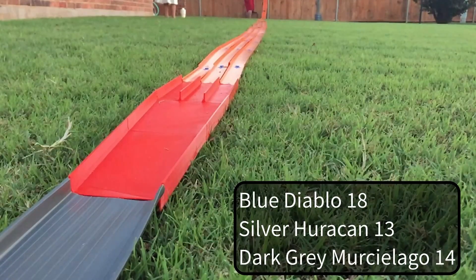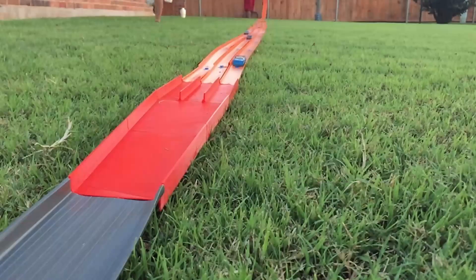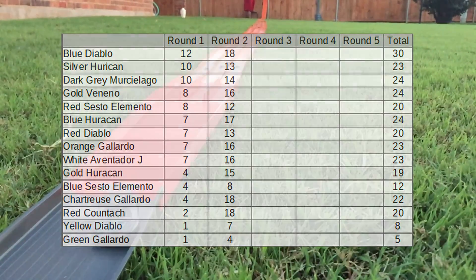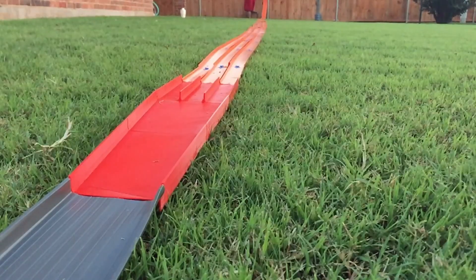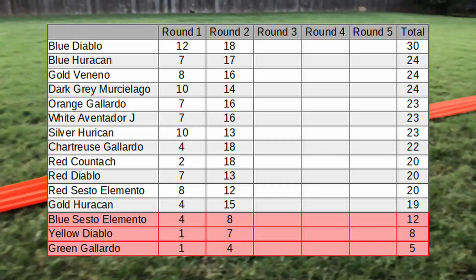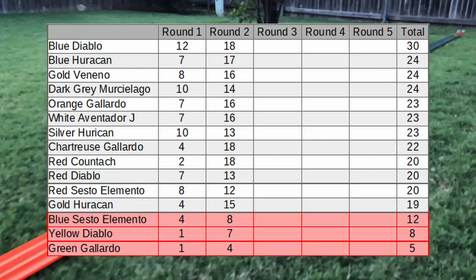Lovely motorcycle in the background! So the Diablo scored perfect points and has a perfect score after two rounds — 12 was the max he could get in round one, and it looks like he got 18 in this round for a grand total of 30. He's way ahead. We are going to be eliminating three cars, and it looks like the blue, yellow, and green guys from the early rounds aren't gonna score enough points to stick around, but everybody else is basically fighting for second place.